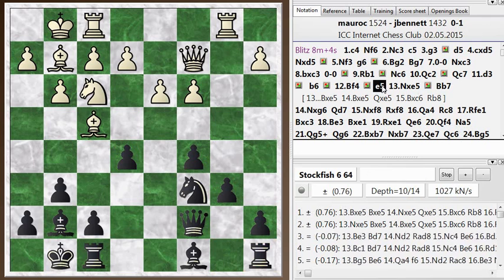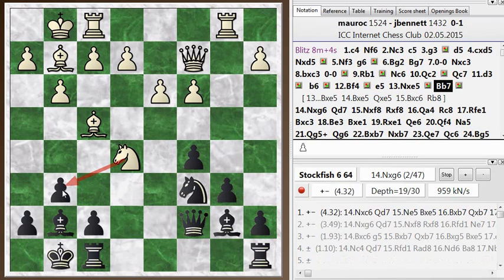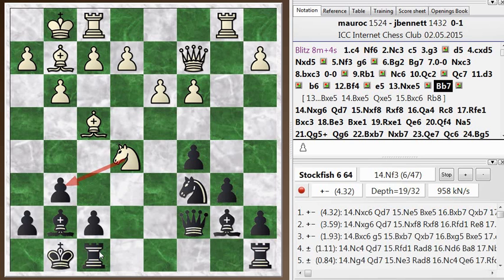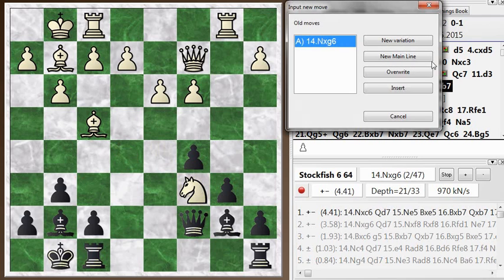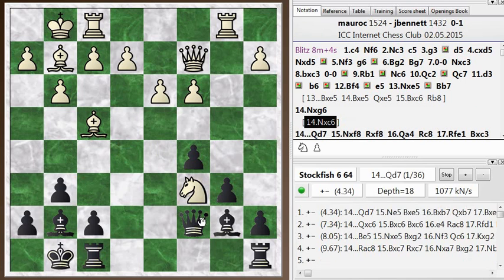When I played e5, I was just counting, not calculating. And then here when I tried to calculate, I got it wrong. I played bishop b7, defending my knight. And now he has some great discovered attacks with his knight. He can take on g6, which is what he played in the game, attacking my rook and my queen simultaneously. He can also just take on c6, which is the top choice — it's maybe even a little more accurate because it comes out a whole piece ahead.